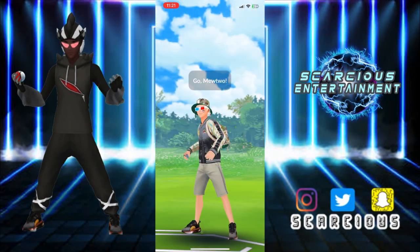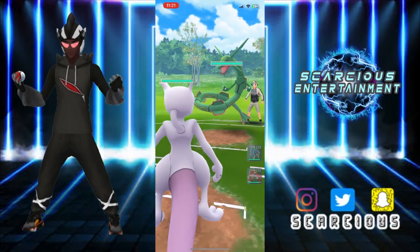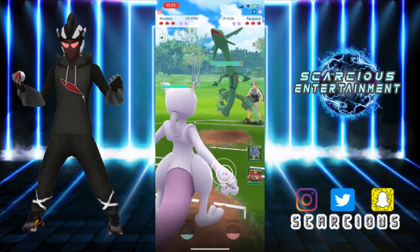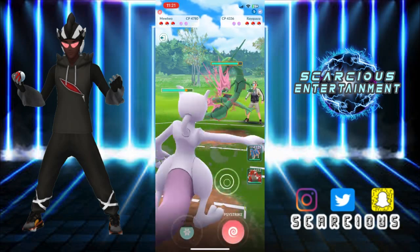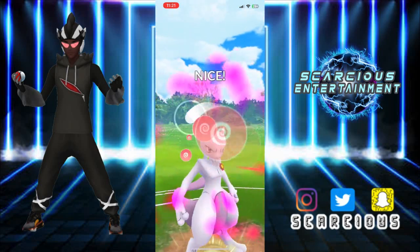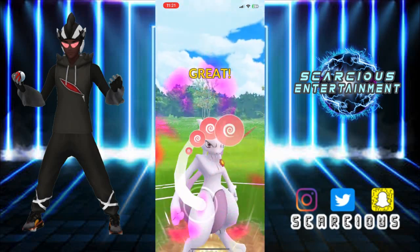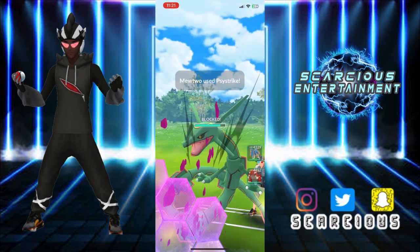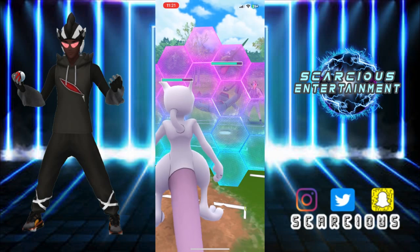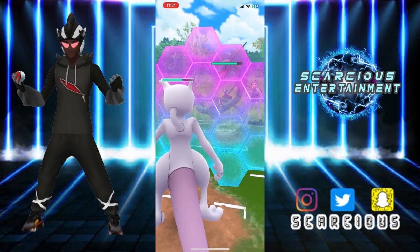Welcome back! You're back with your boy Scarcious. We are in the Master League right now and we have our Mewtwo on the lead, of course, faced up against Rayquaza. We'll force send in that side strike straight away quickly — and that was CMP, of course. Mewtwo wins that. They've shielded so we're going to shield back of course.